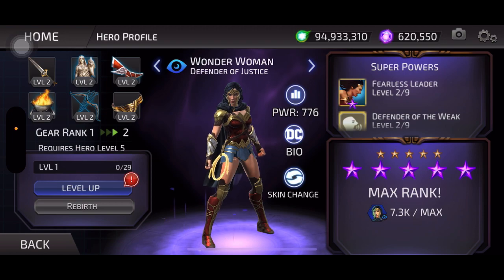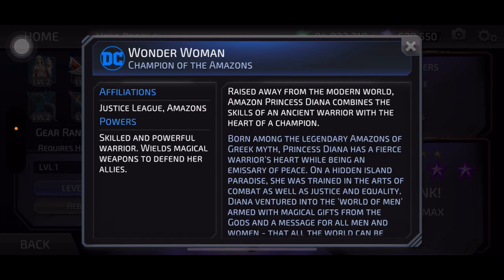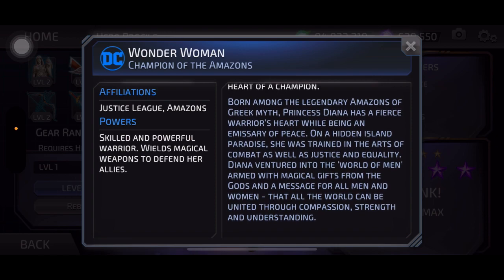That's a lot of stories — I'll probably be able to skip because all three Wonder Women probably have the same story. DC bio, affiliations Justice League and Amazons: skilled and powerful warrior, wields magical weapons to defend her allies. Raised away from the modern world, Amazon Princess Diana combines the skills of an ancient warrior with the heart of a champion. Born among the legendary Amazons of Greek myth, trained in the arts of combat as well as justice and equality.